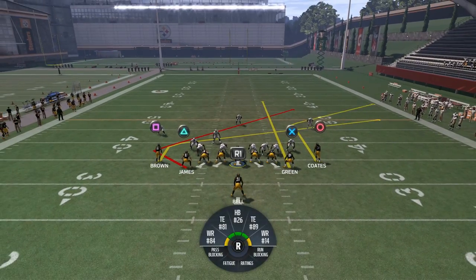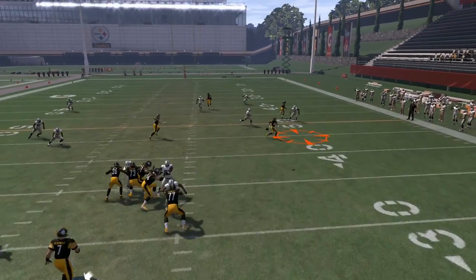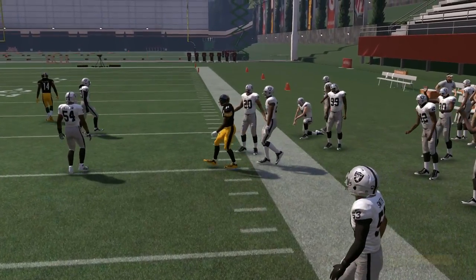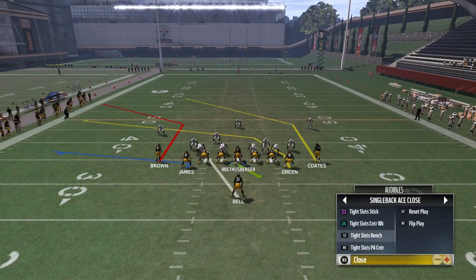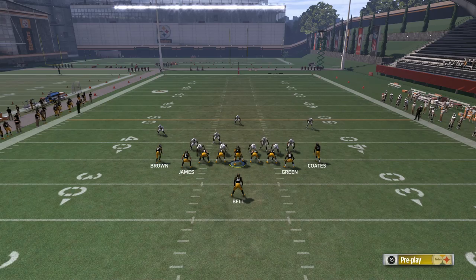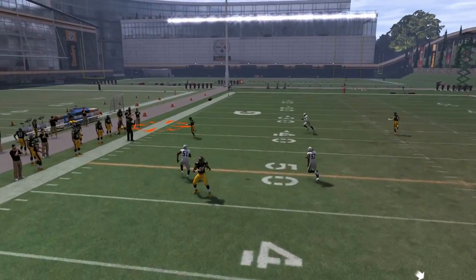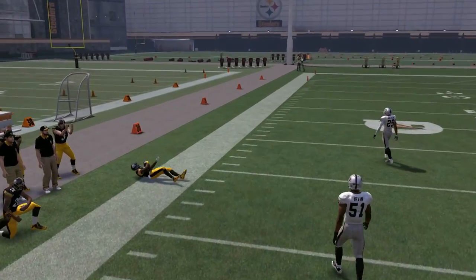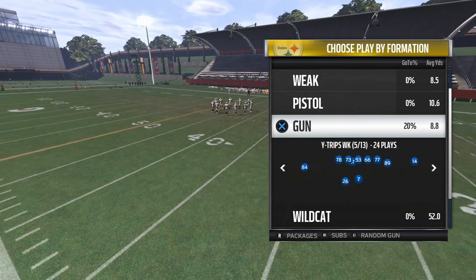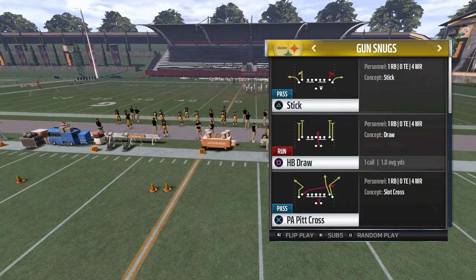Let's say you don't have Tighter Angle in your playbook — what can you do? It's not all about the money play, it's about having a concept. Everyone has Bench in their playbook. Just run Bench Streak, hot route the tight end, and it creates the same effect — the guy comes up wide open on the corner route. Everyone has Bench in their playbook, so it's not always about money plays. It's about understanding the concepts. Madden 17 is becoming more and more concept-based.